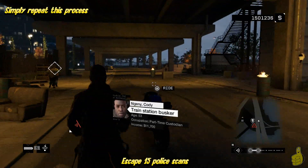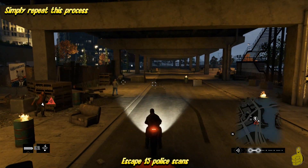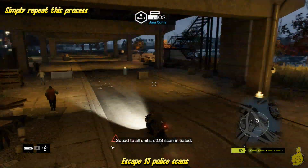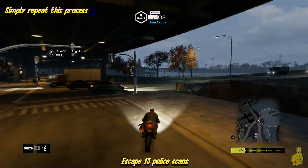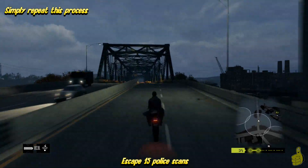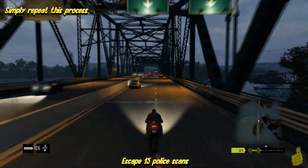It's important to have a vehicle nearby — we prefer to have a motorcycle. And this is actually going to be our 15th escape, we didn't know it was 15 at the time, but this is the one where we get the trophy achievement. Now as you can see, we actually fired off a few rounds — we didn't have to hit anybody or anything — and eventually one of the civilians called the cops. As soon as they called the cops, the scans begin. As you can see, I'm already outrunning them.